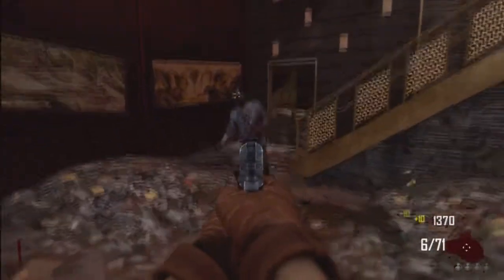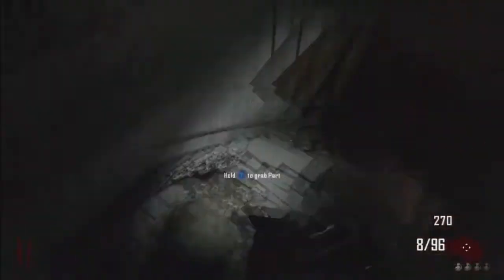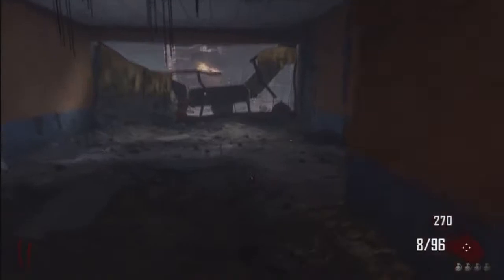First off, what you need to do is open the door right next to the start. Once you've done that, you basically go around the left, down this hallway here, and go down the green stairwell. The teddy bear is just on a bookshelf, as you can see right here, down the bottom shelf.